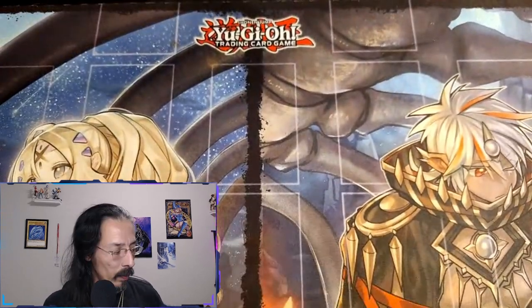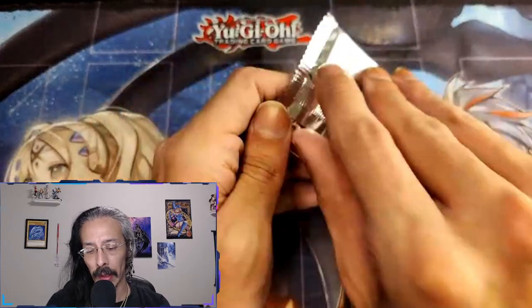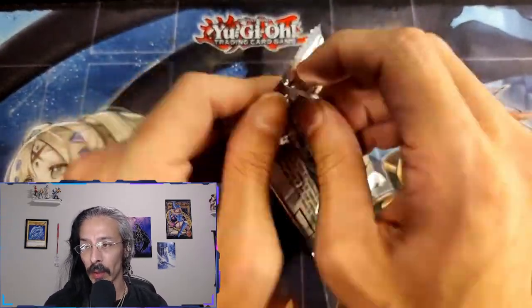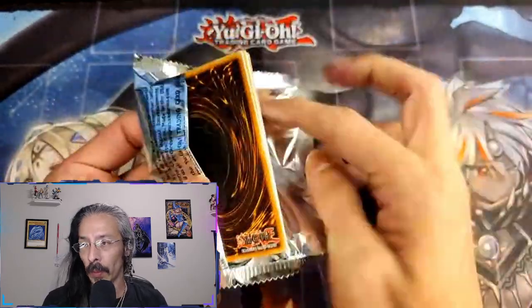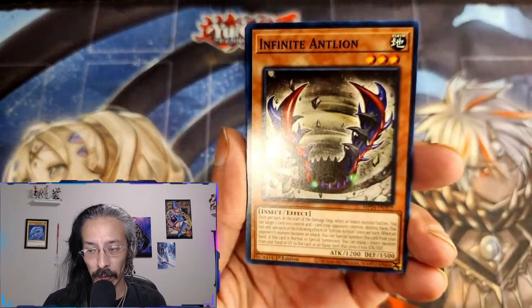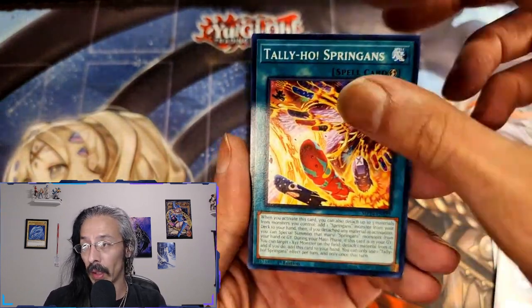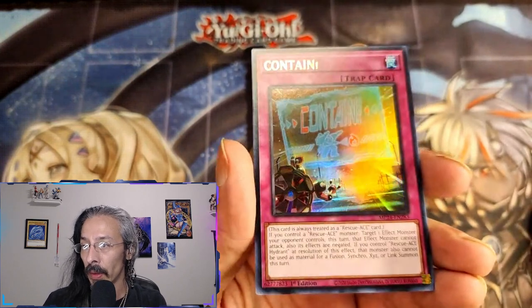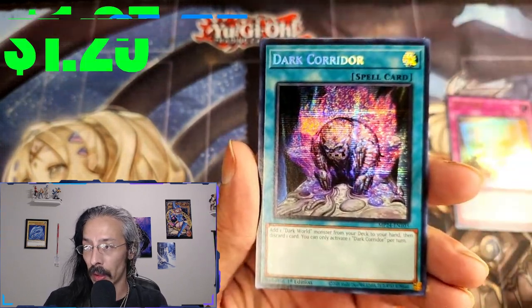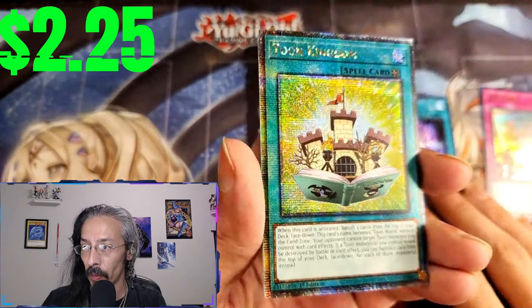We still have quite a bit on the list that we haven't gotten yet — we still need three pieces of Exodia so I can make two complete sets. We're still missing some staples like Transaction Rollback, Triple Tactics Thrust, maybe a couple of the alt arts, and of course we want that Blue Eyes. The first half of the case went extremely well — we got two QCR DMGs, a Dark Magician Girl, and another Toon Kingdom. Beautiful.